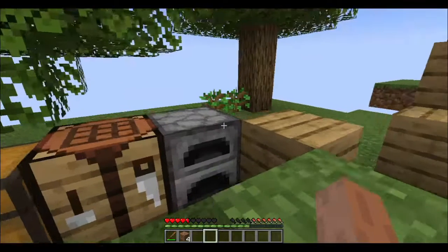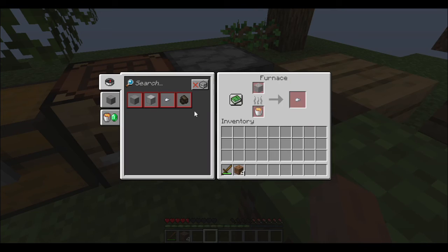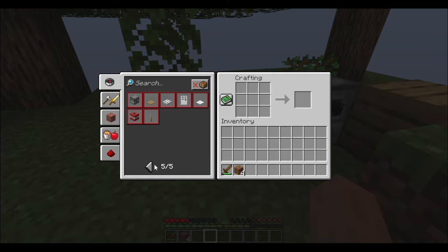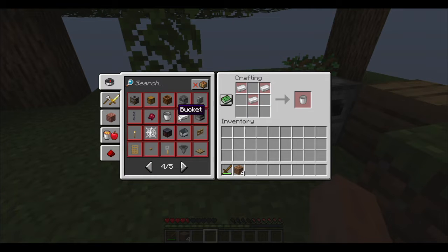The only way for me to get iron is by getting iron nuggets by smelting gravel, to eventually get a bar of iron. I'm also trying to get a bucket. I'm definitely not going to get a smithing table until I get to the nether.